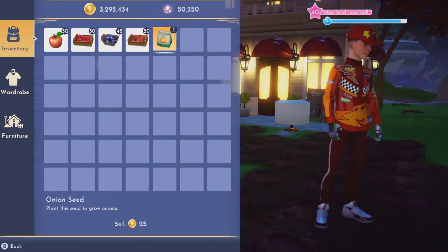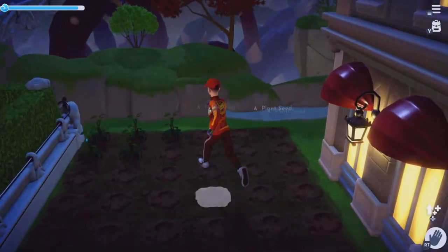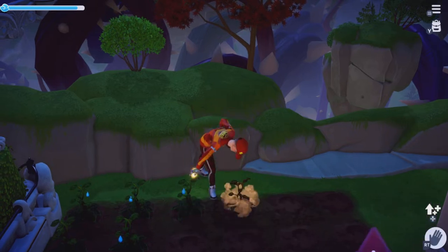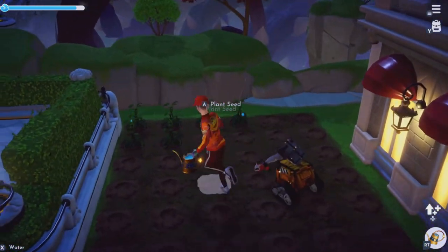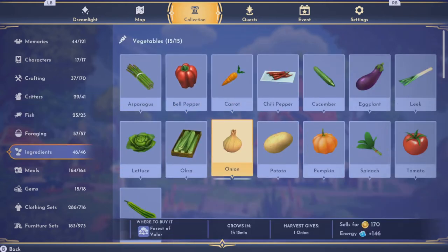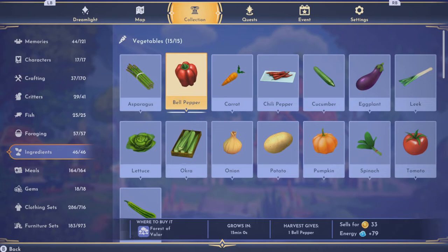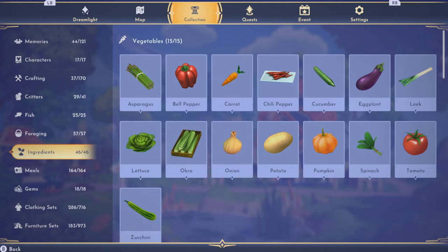It costs 50 for one onion, so it's going to cost you 5,000 for a hundred, and 25,000 for 500. But you're going to sell them for 170 each. It takes an hour and 15 minutes to grow, so they're a bit slower than bell peppers and canola. From a hundred you'll make 17,000, but it takes an hour and a quarter.